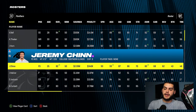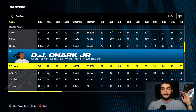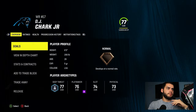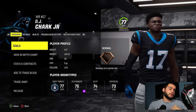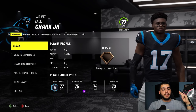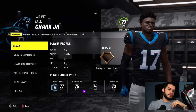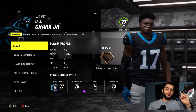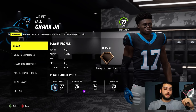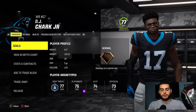Then look at a guy like DJ Chark — a 26-year-old at 77 overall. You'd think he'd be much cheaper, but he costs almost 13,000 XP to upgrade. That essentially means his career is over at 26 with normal dev. Dev trait and age go hand in hand. In the draft, if you're looking at two receivers who look similar, always draft the 21-year-old over the 24-year-old, even if the older one has slightly better ratings.